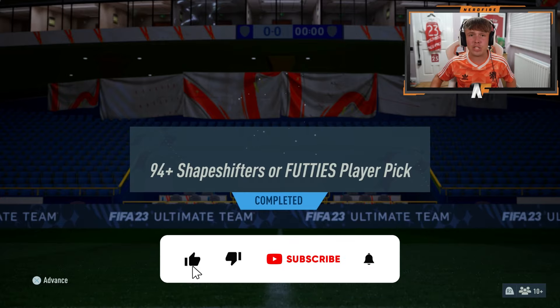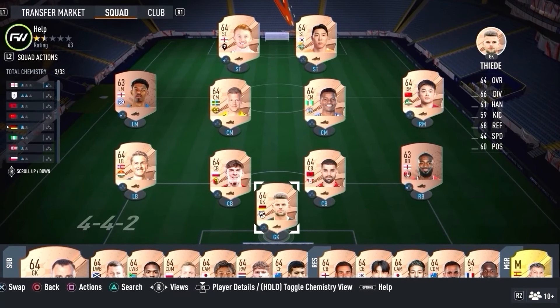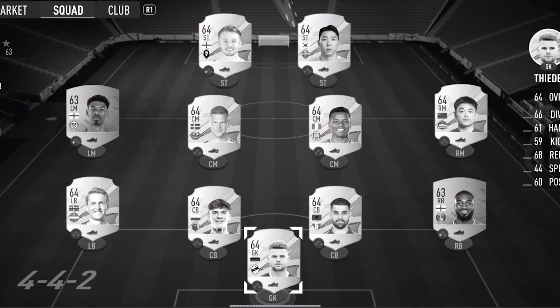EA Sports have finally dropped us some new content — it's a miracle. We've got a 94-plus shapeshifters or FUT Heroes player pick. This also includes FUT Heroes, so we can get heroes and maybe icons as well. We're going to open mine up and a load of yours. Let's get into the player picks and see what we can get.